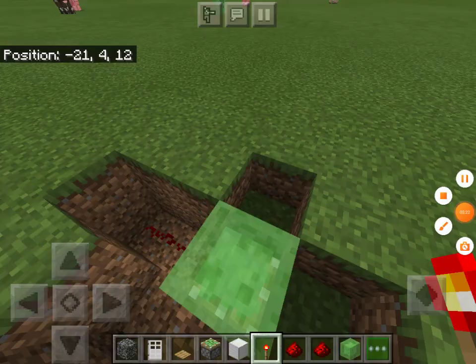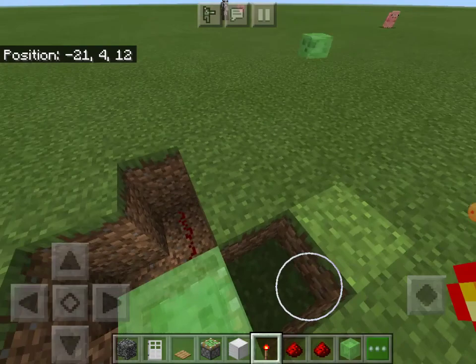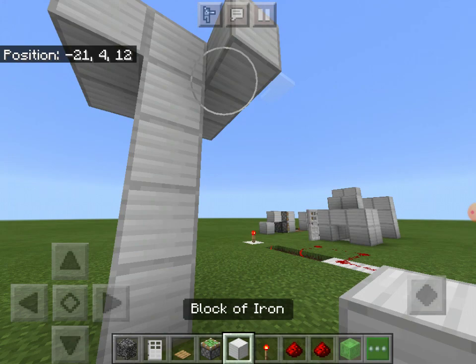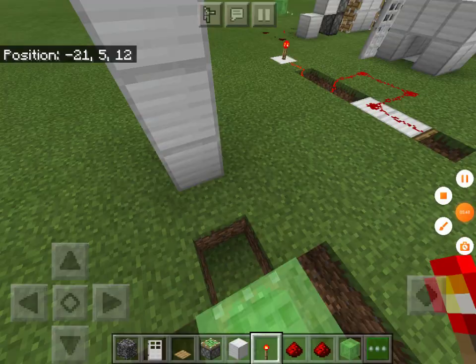Okay, so for this one, all you need is a sticky piston, a slime block, and a couple of pieces of redstone. This would basically launch you all the way up. And if you want, you can move it a bit closer. So basically, you power it and you go that high. And if you time it perfectly right, you can do it. And that will conclude today's short video.